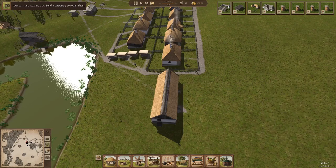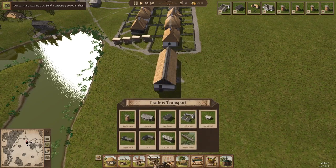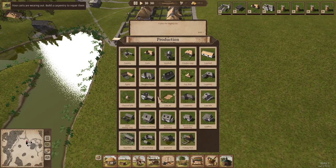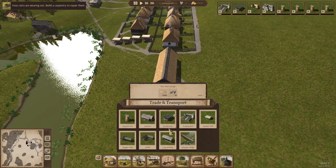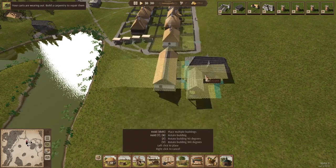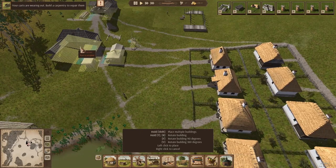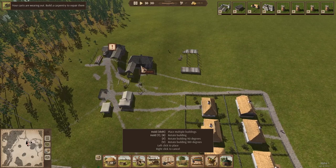Carts are wearing out, so let's slow this down. We need a carpentry. It's not alphabetized. So if the carts wear out, it's difficult for people to move material to and from job sites. Since our town hall is so precariously positioned, we're going to put the carpentry here — uneven terrain, of course. Well, it doesn't want me to put this here. All right, so that's just going to go there.